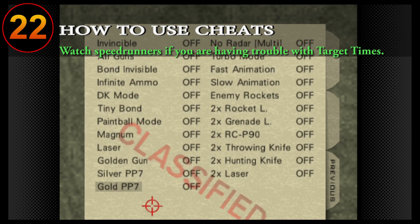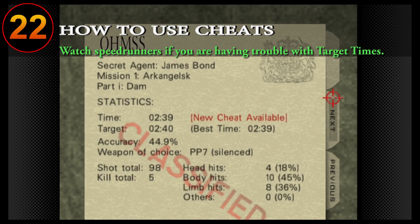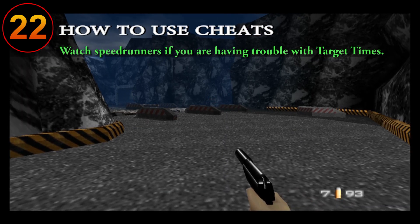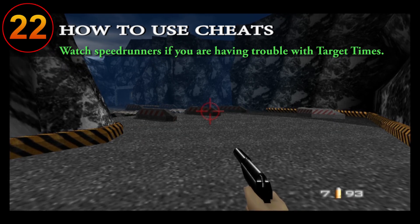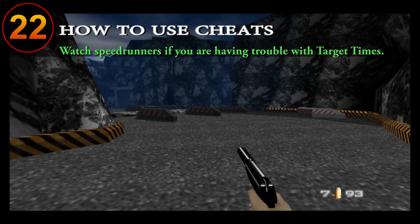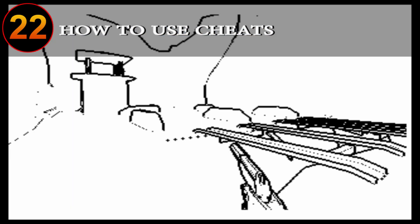There are many cheats available in GoldenEye 64, either by completing missions under certain times to unlock them permanently, or by inputting codes on different screens within the game to unlock the cheats temporarily. When inputting codes on the Switch version, make sure you use the D-pad, and if the codes are inputted correctly you'll see a notification in the bottom left area of the screen or hear a sound in the cheats menu. I'll be leaving a link in the description for how to unlock all the cheats in the game.